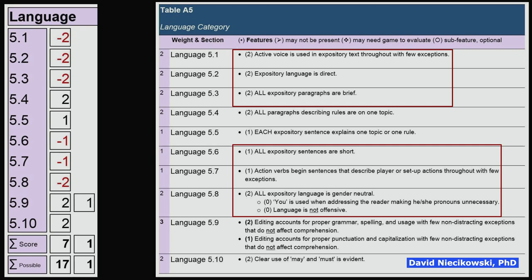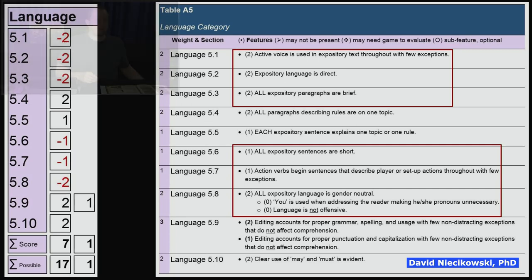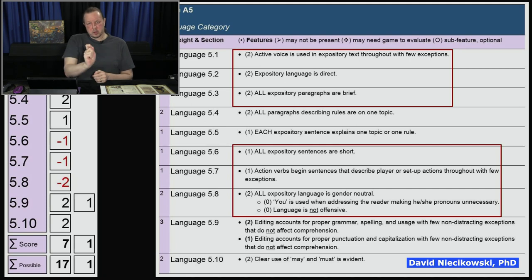Action verbs should begin sentences that describe player or setup actions — this is important for referencing when you're scanning a bulleted list during play, trying to figure out what you need to do. This is recommended by six books on document design used for my literature review, and is supported by the experts surveyed, especially for setup rules. This is not just my world — it's based on 21 experts, hundreds of BGG users, and books on document design.